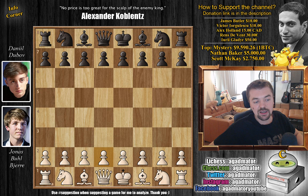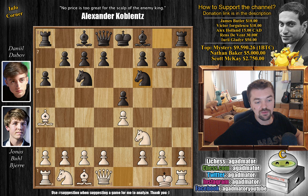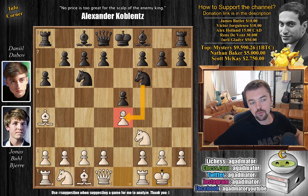Bjerg with the white pieces opens with E4, and it's pretty normal stuff until it's not. E5, Knight F3, Knight to C6, and Jonas goes for Bishop to B5 — the Ruy Lopez is on the board. We have A6, Morphy's defense, Bishop to A4, and now Knight to F6. Just nicely continuing the game with castles and now Bishop to E7.